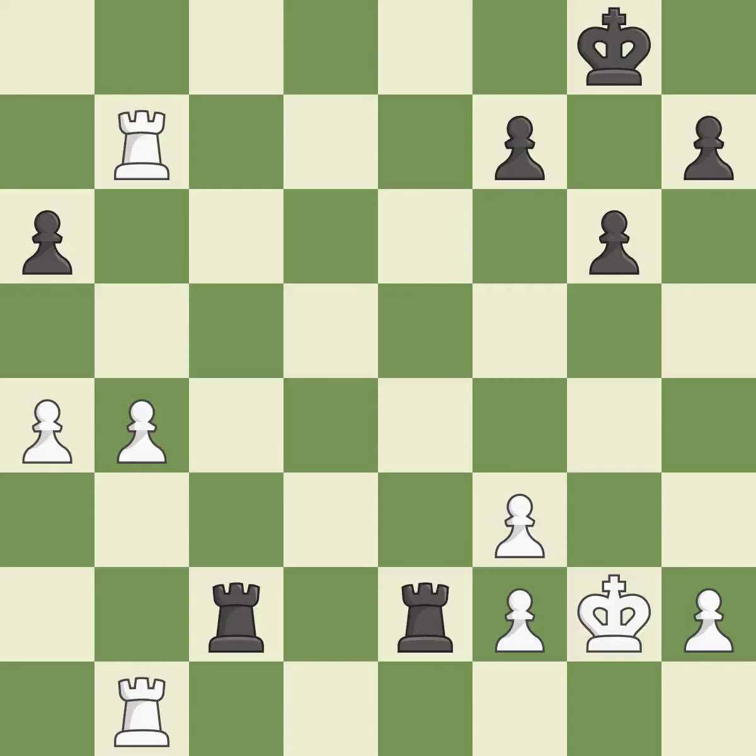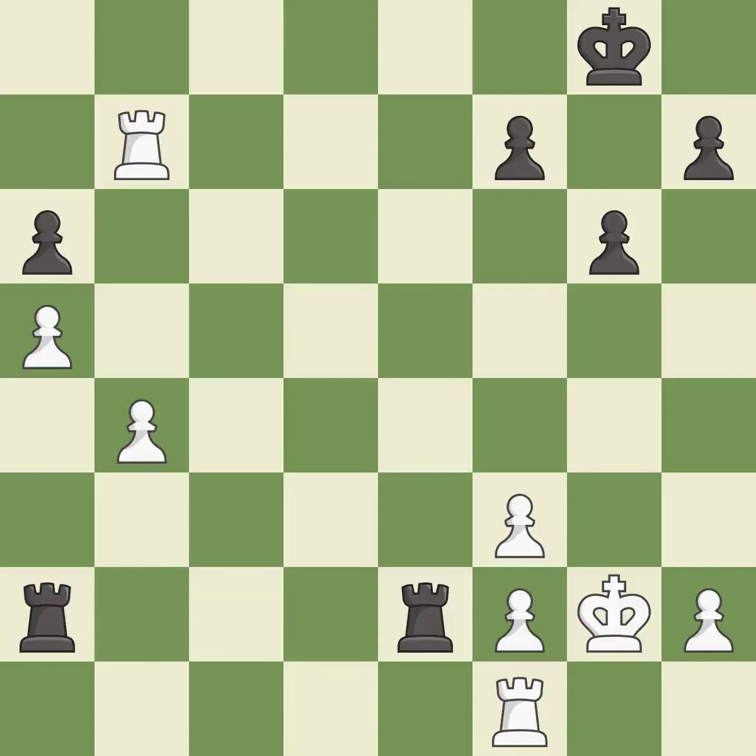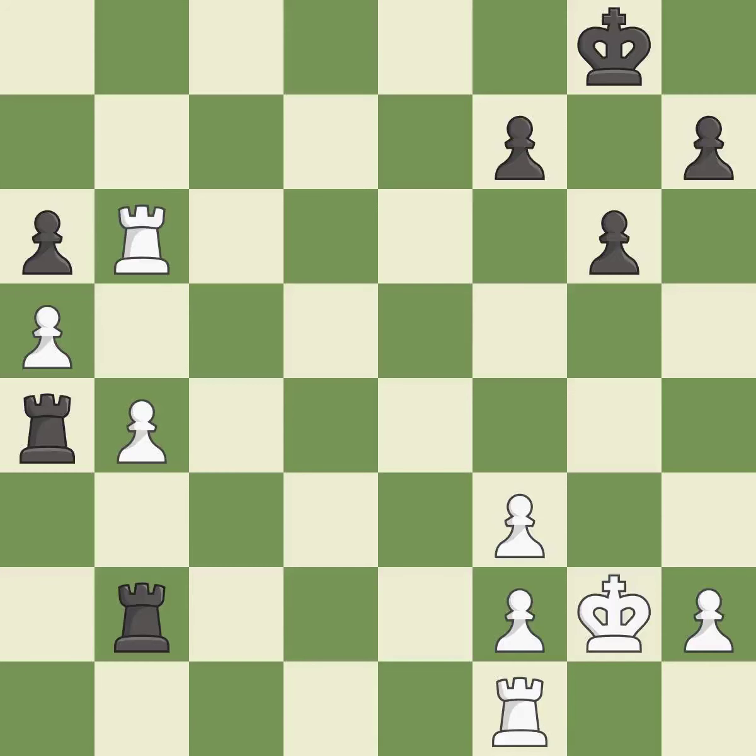This connects the rooks, which helps them coordinate together in the future. This protects the attacked pawn. This moves the pawn to safety. This threatens to win a pawn. This is the strongest option. One of the best moves — that's what I would have recommended. The rooks can see each other now, allowing them to provide mutual defense.